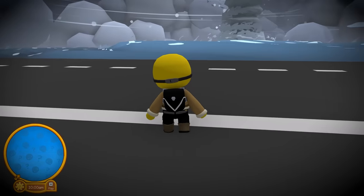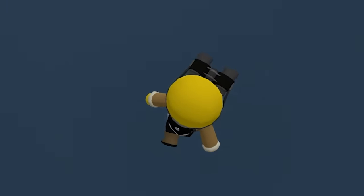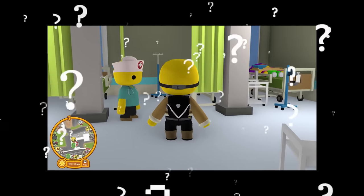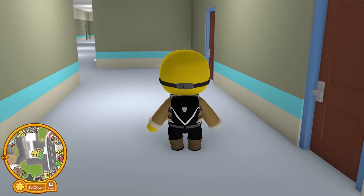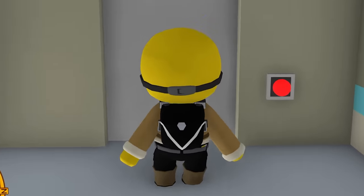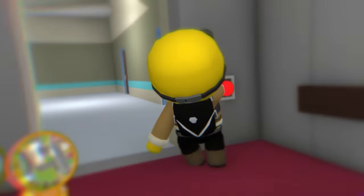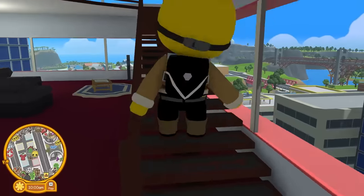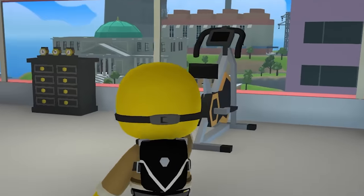There's only one way to do this — dolphin dive! Ten point splash right there. Am I alright, doctor? Did I get a bonk on the noggin? It's worth it because we got a new secret outfit. I always get lost in here — there's the elevator. I'm gonna head home and try out this outfit. Boom, we're home.